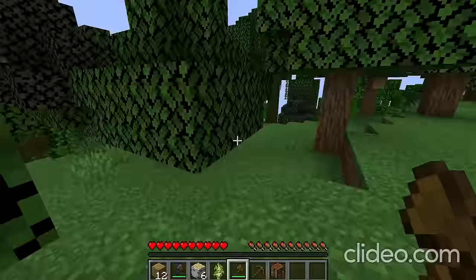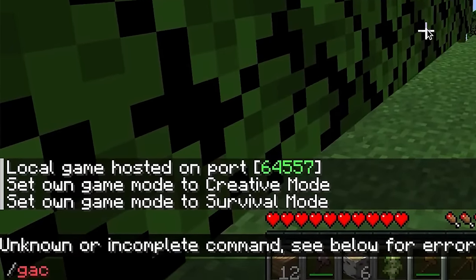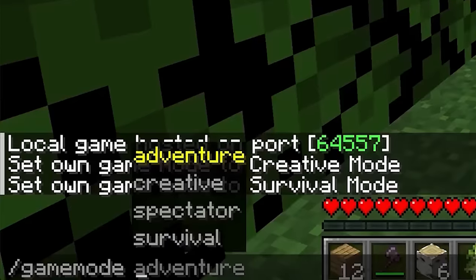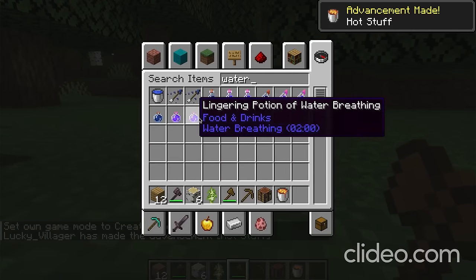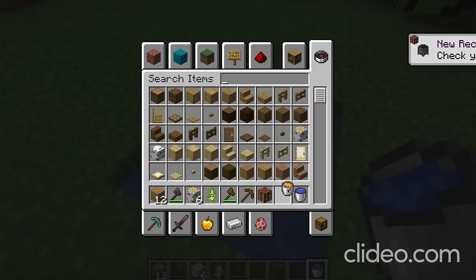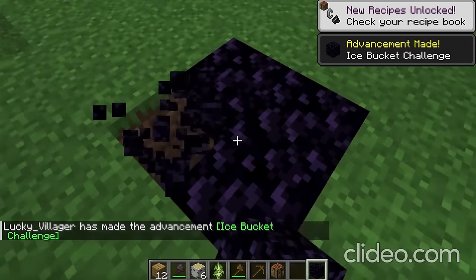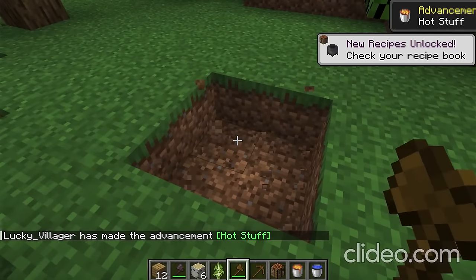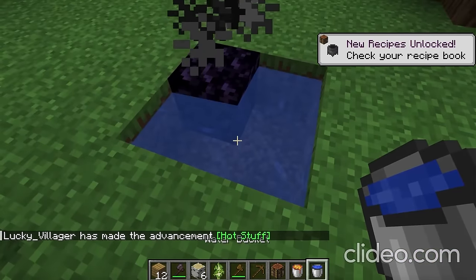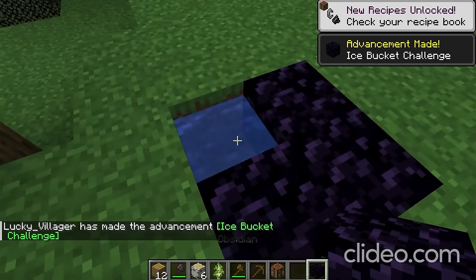The speedrunner goes back into the chat box, starts typing slash gamemode. They were trying to go into creative mode again, and now back in creative mode, they give themselves a lava bucket and a water bucket. They use that to create obsidian. Then somehow without breaking the obsidian block, they just magically have obsidian in their hands. If you're gonna go into creative mode and give yourself a lava bucket and a water bucket to get obsidian, why didn't you just give yourself obsidian?